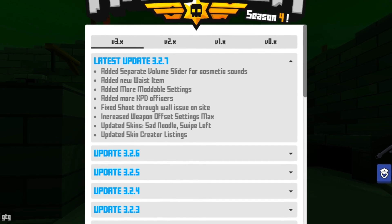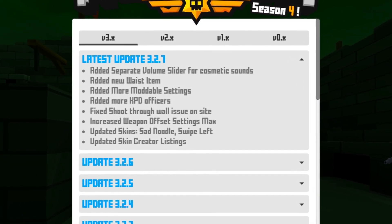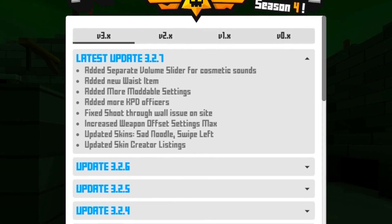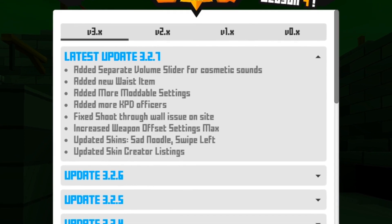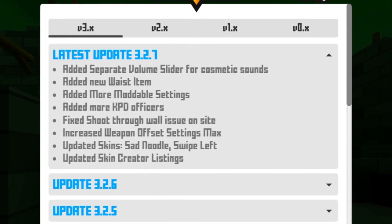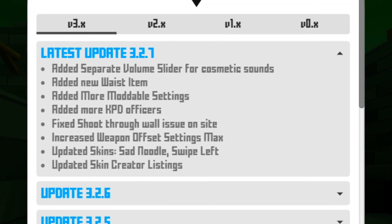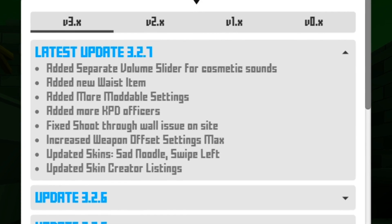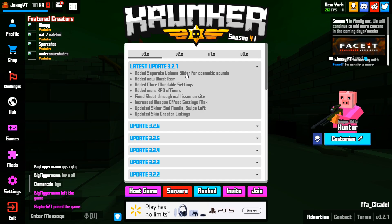They added a new waste item, more multiple settings, and a KPD. They fixed a shoot-through-wall issue on sites, increased weapon offset settings max, and updated skin animations.